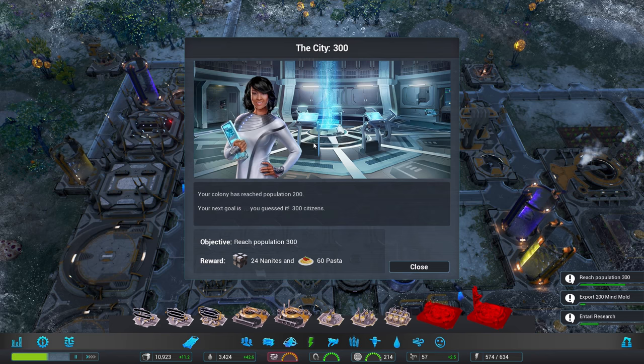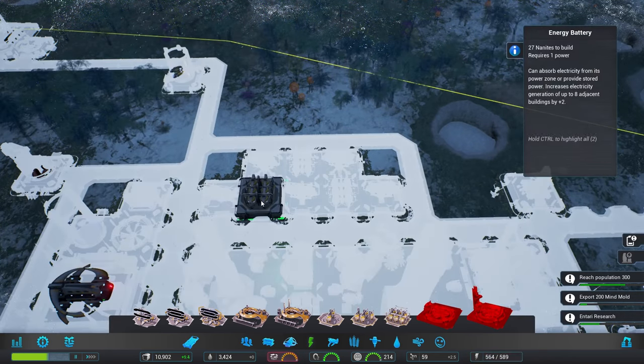New mission: the colony has reached population 200 — your next goal is, you guessed it, 300. I will do my best.